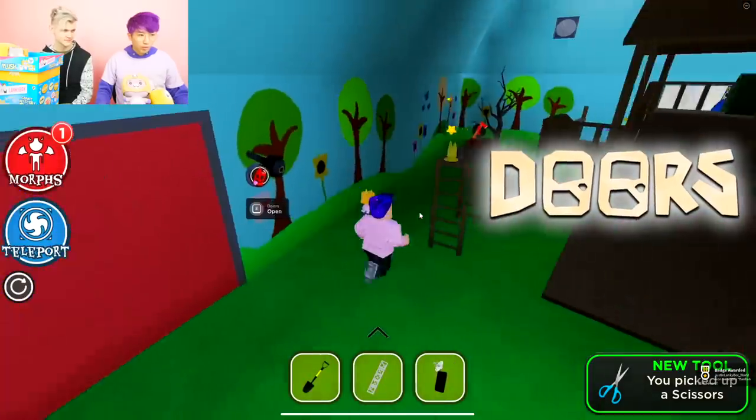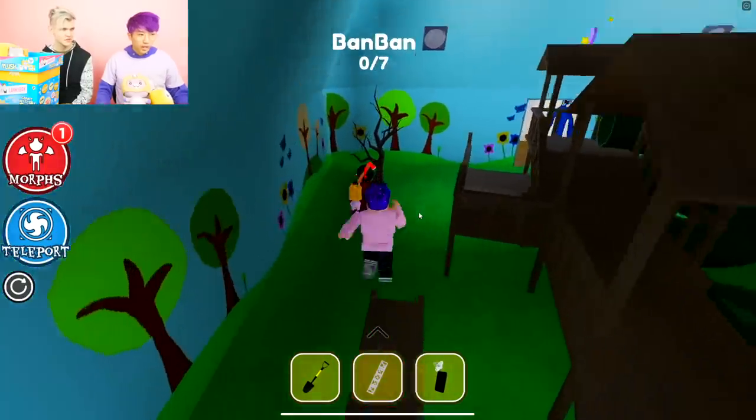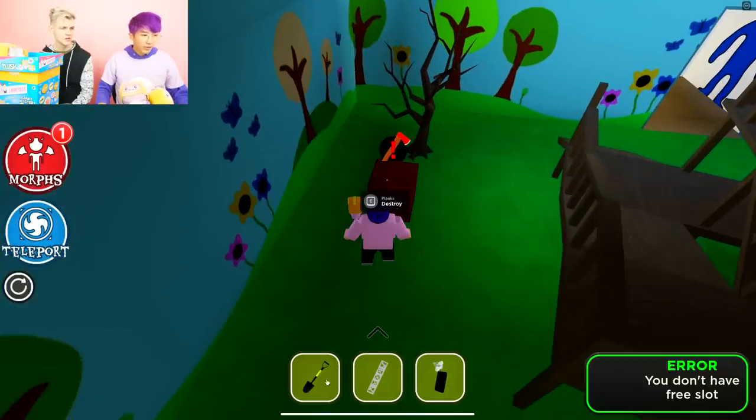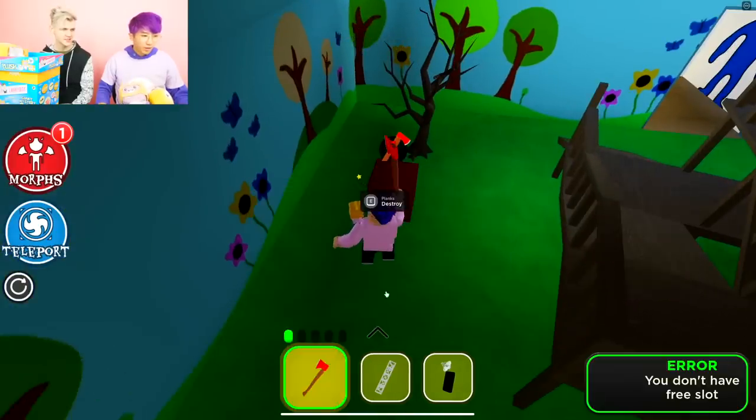What is this? Doors. Roblox Doors. Oh, another one? We got BamBan's hat! This is insane. How many things are there? You got to find seven of those hats to unlock something?